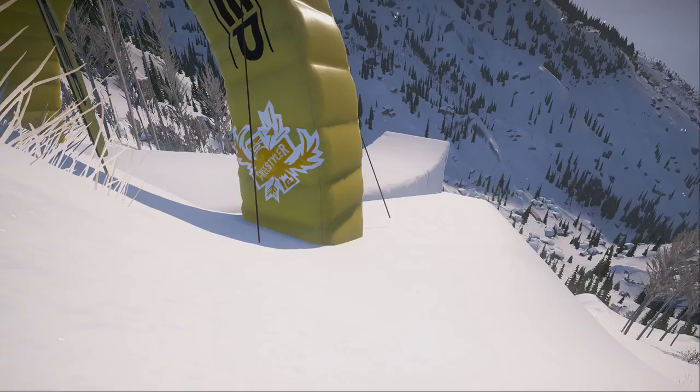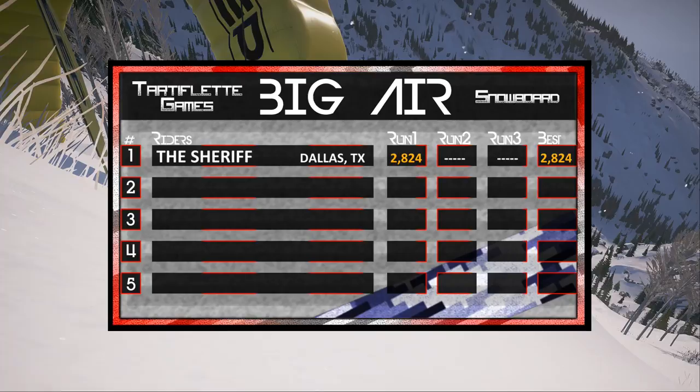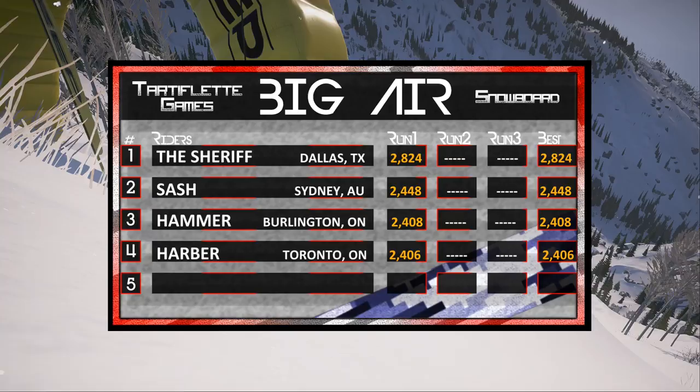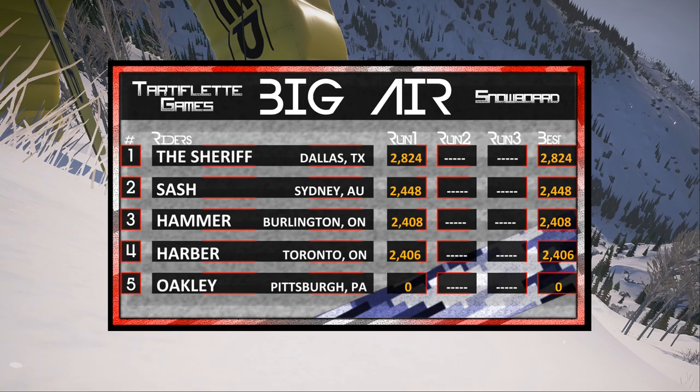Let's take a look at the board — Sheriff from Dallas, Texas is going to be sitting pretty in first with 2,824, followed by Sash, Hammer, Harbour, and of course Oakley with the wipeout and the null on the first run. Let's see if he can turn that around on the second. The beauty of this competition is they're only taking the best score out of all three, so even if you mess up on two, you still have a chance at gold.